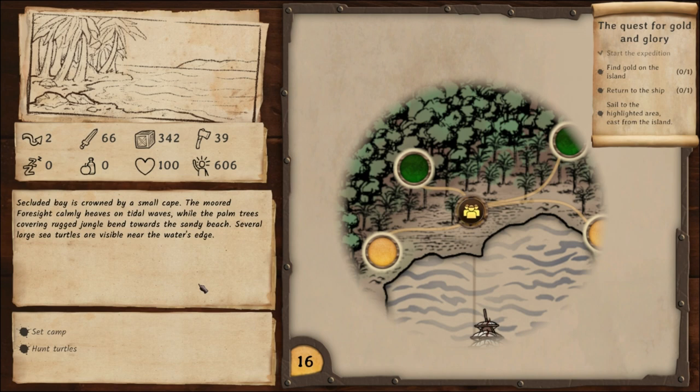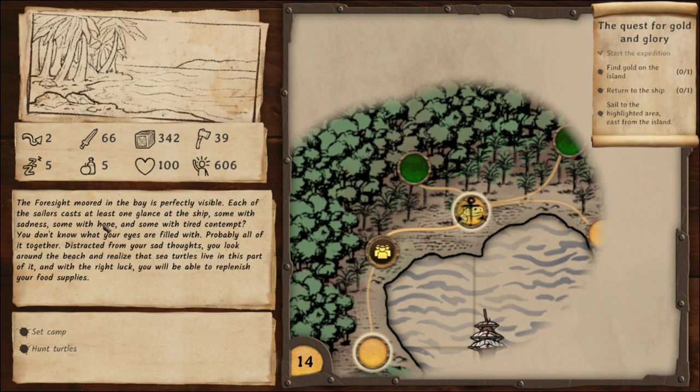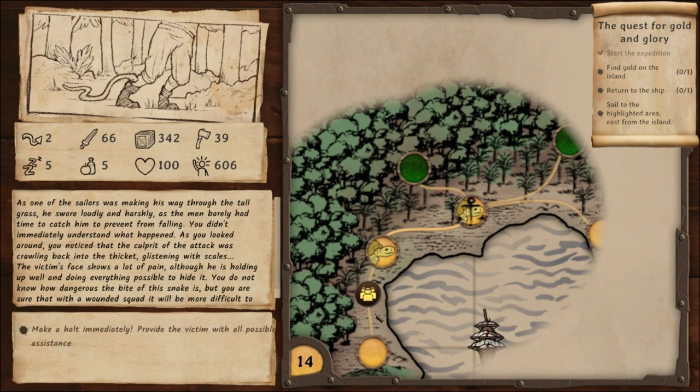Several large sea turtles are visible near the water's edge. Hunt turtles or set camp? We can interact and move around. We're looking for gold. As one sailor makes his way through the tall grass he swore loudly — the men barely had time to catch him from falling. You noticed the culprit of the attack was crawling back into the thicket, glistening with scales. The victim's face showed a lot of pain. You don't know how dangerous the snake bite is, but with a wounded squad it will be more difficult to move around the jungle.